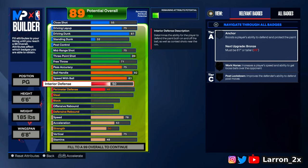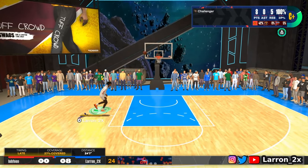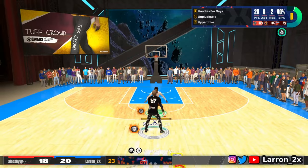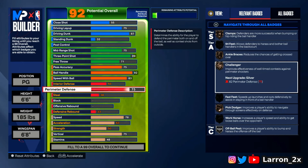Interior defense at 50 — you're a point guard, the only way somebody's going on you in the paint is if there's a pull-up scorer or a big. Perimeter D at 75 — this may seem low to some people, but if you know what you're doing on defense you'll be fine. I play defense perfectly fine with 75. I'm trying that bronze challenger — 2K's contest system is horrible, so if you want you can go 82 and sacrifice your steal or something, but I'm fine with 75.